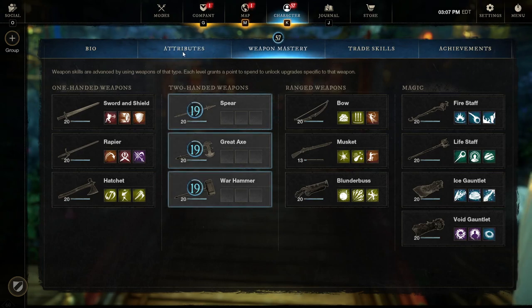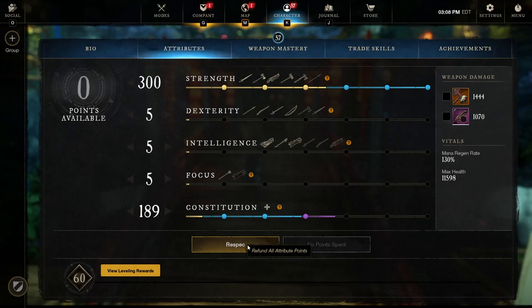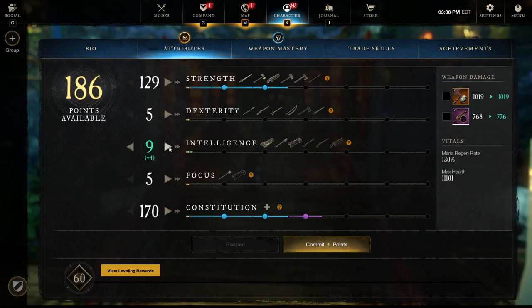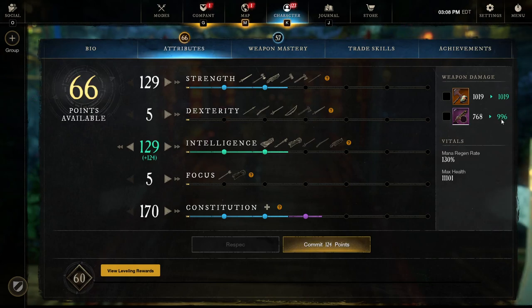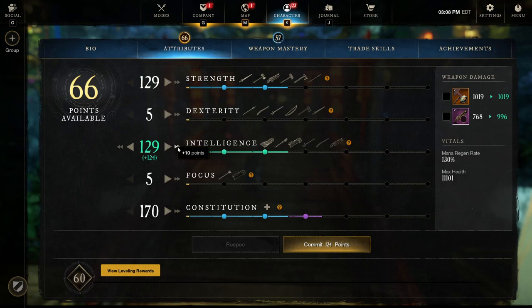We'll take a look at the attributes section. With 129 strength evened out with intelligence, the Blunderbuss gains weapon damage. If I dump remaining points into strength, I go up to 1116 damage. If I even it back up between strength and intelligence and dump the rest into intelligence, it is slightly lower at 1083. So you will get a little bit more damage scaling with strength, but there is a catch.